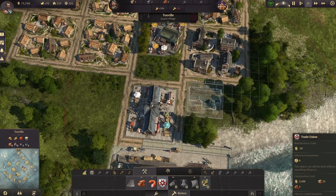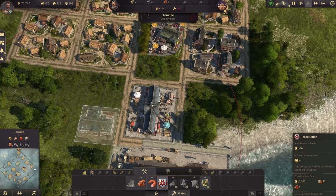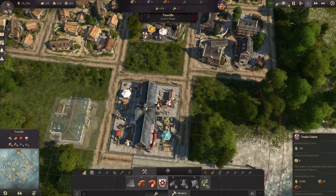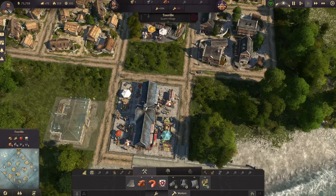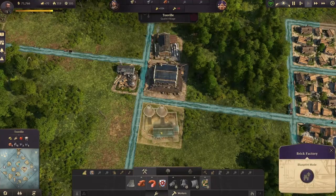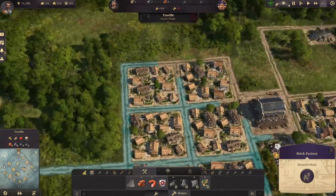This is another building that's really good to have — the trade union — because it gives you upgrade abilities and perks for buildings within its ring of influence. You can see the little red circle around it; that's the influence area and it gives you bonuses. I don't have the product for it yet, but we have it placed so we know exactly where we want it when we do get the product.